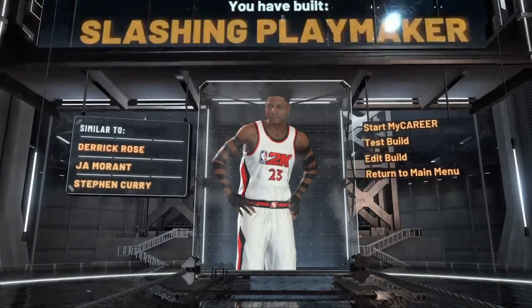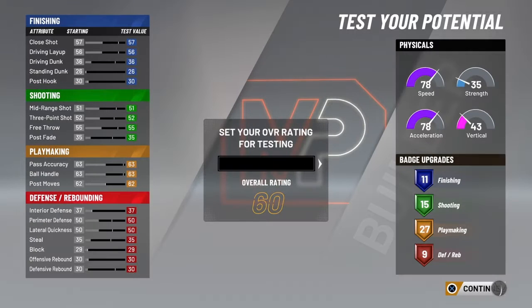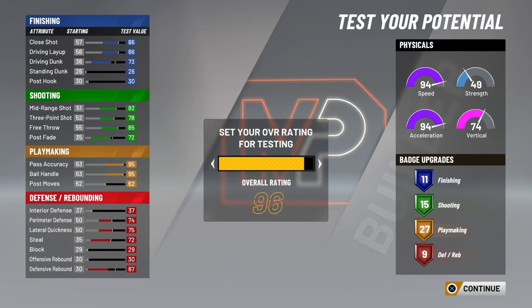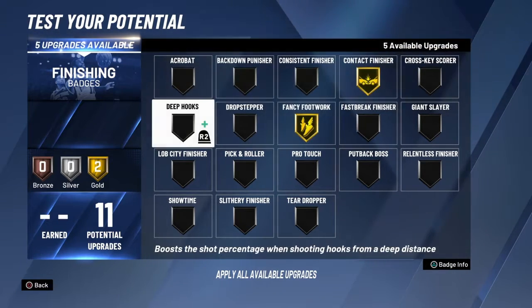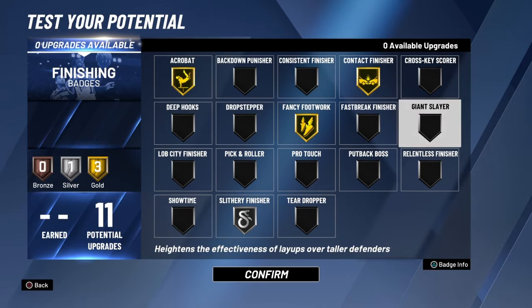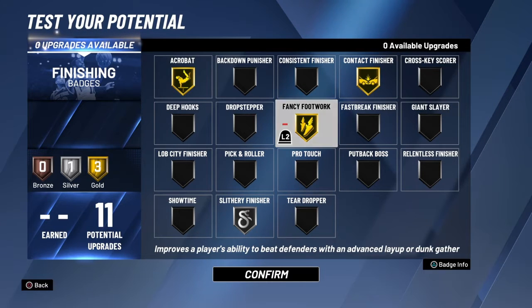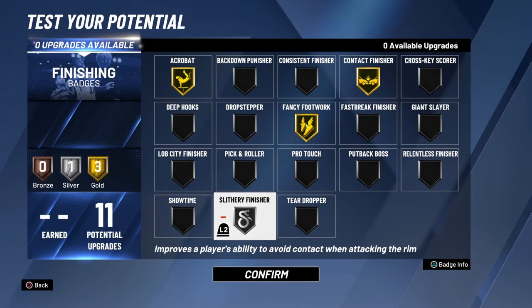So that's the slashing playmaker, and I'll show you some of the badges I like to put on it. You want to put yourself on a 99. This is my lineup for the finishing: gold contact, gold fancy footwork, gold acrobat, and silver slither finisher.